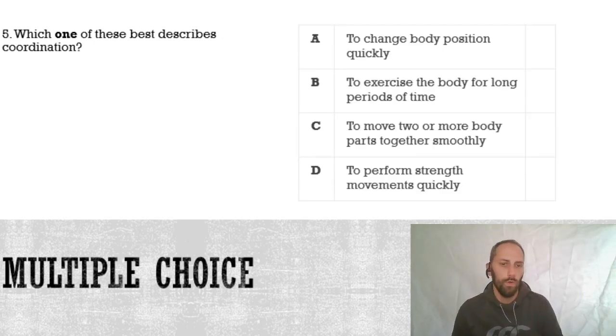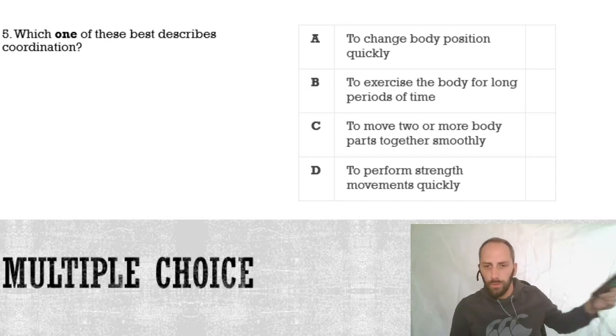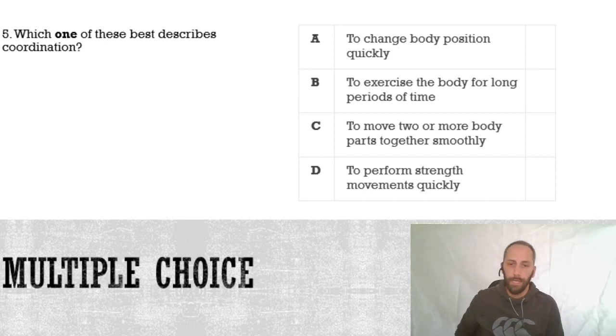Question five: which one of these best describes coordination? Is it A, to change the body's position quickly; B, to exercise the body for long periods of time; C, to move two or more body parts together smoothly; or D, to perform strength movements quickly?